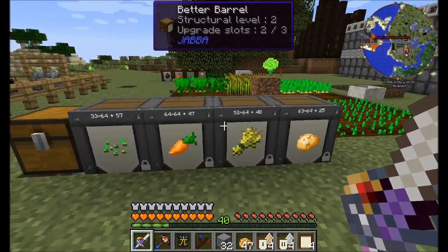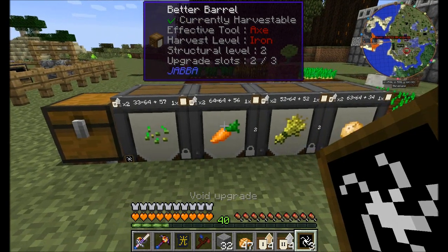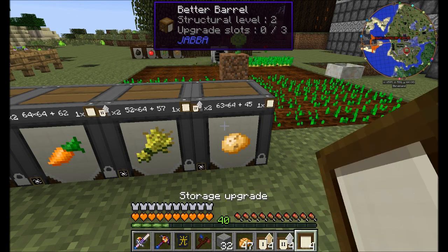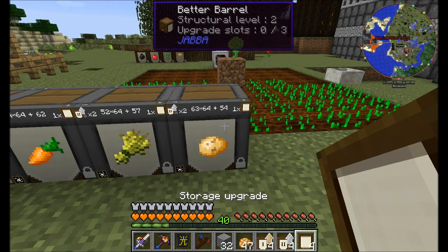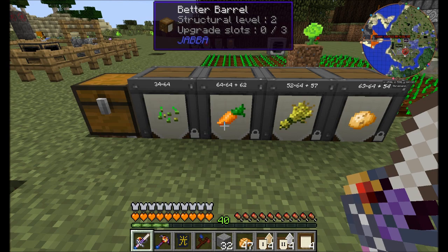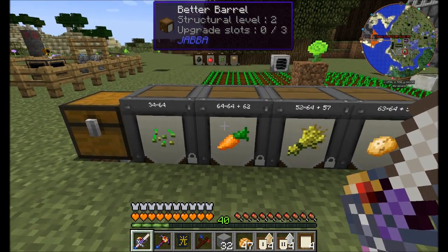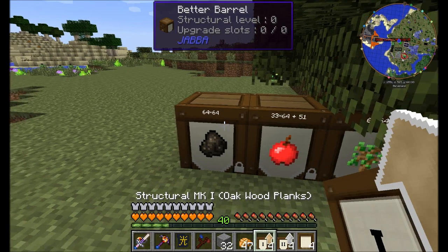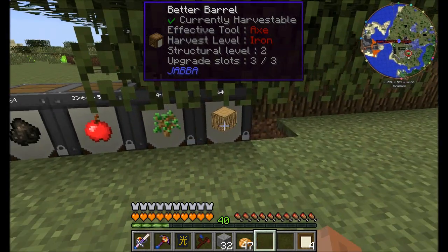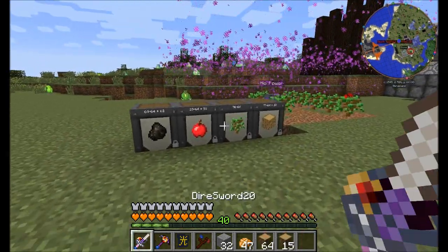By upgrading these barrels they can hold more than two stacks. The other upgrade I want to put in them is the void upgrade — this is going to be an important one. You can see it's currently level two, it's got one storage upgrade and the void upgrade. What that does is it'll void any excess items, acting kind of like a void chest after it's full. So we'll be able to hold 128 stacks, and once it's full it'll void the rest.